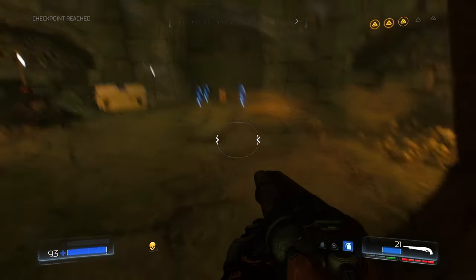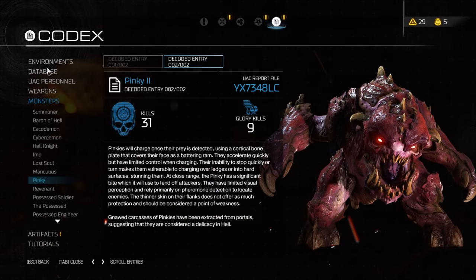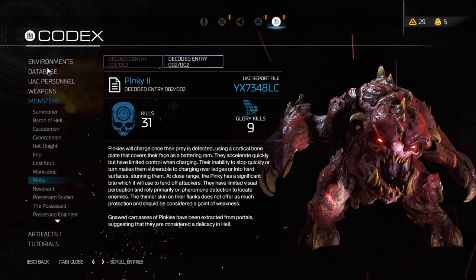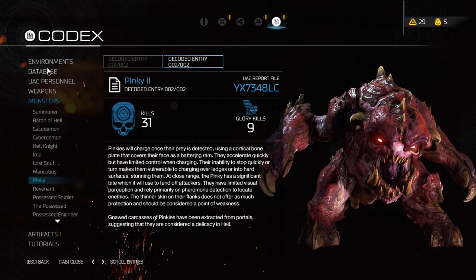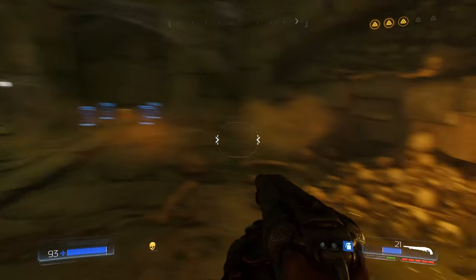Okay, oh jeez. What the hell's this pinky? Ugh, this thing. It will charge once a prey is detected, using a cortical bone plate that covers their face as a battering ram. Yeah, I've kind of noticed that — they accelerate quickly but have limited control when charging. Their inability to stop quickly or turn makes them vulnerable to charging over ledges or into hard surfaces, stunning them. A close-range pinky has a segment of bite which it will use to fend off attackers. They have limited visual perception and rely primarily on pheromone detection to find enemies. The thinner skin on their flanks does not offer as much protection and should be considered a point of weakness. Carcasses of pinkies have been extracted from portals, suggesting that they are considered a delicacy in hell. Okay, not weird at all.